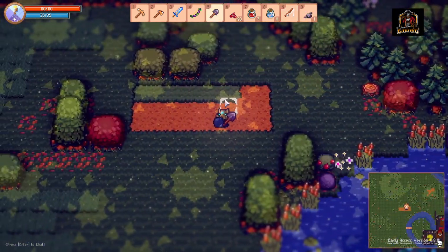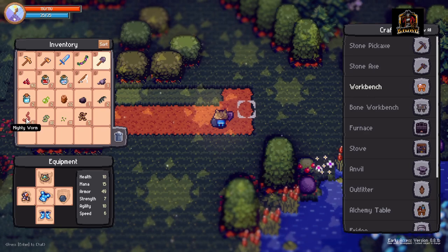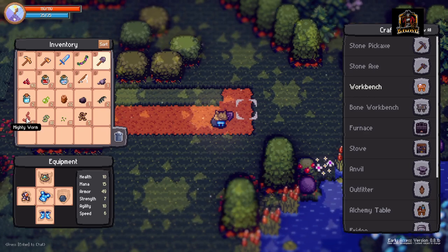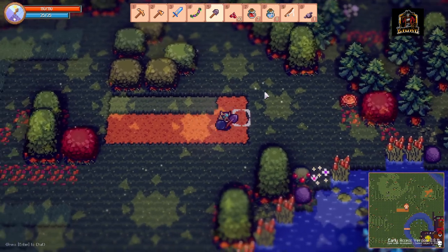In order to fish within Tinkertown you're going to need a couple of items to get started. First of all is your bait. Your bait within Tinkertown comes in the form of these mighty worms, and you're going to actually have to have a shovel and go out and dig these up from different patches of grass in the grasslands.